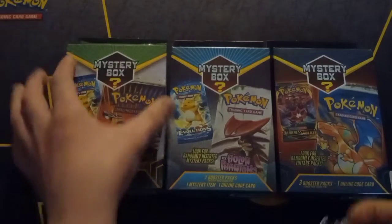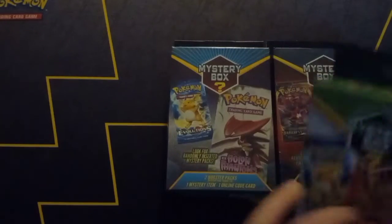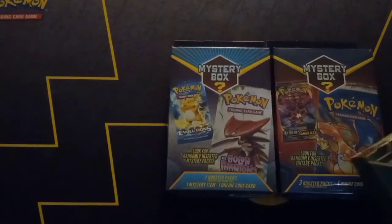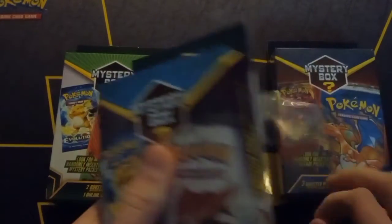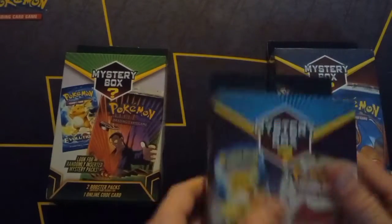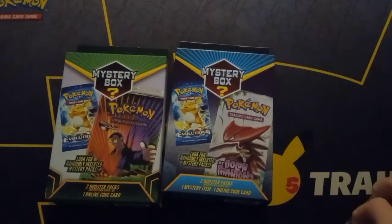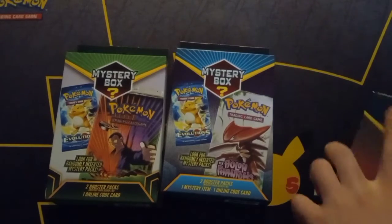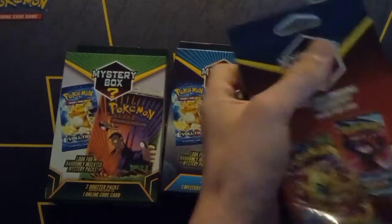Alright guys, so I hope you're having a good Friday. Hopefully we can get something decent out of these Mystery Boxes. These two on the left, which I will be opening up first, were from Raw Greens. And the one on the right, the darker red one, is from Walmart, which is pretty much the better one, because you can get vintage packs out of here. I did get a hidden face out of this as well, so you can get more modern stuff too.